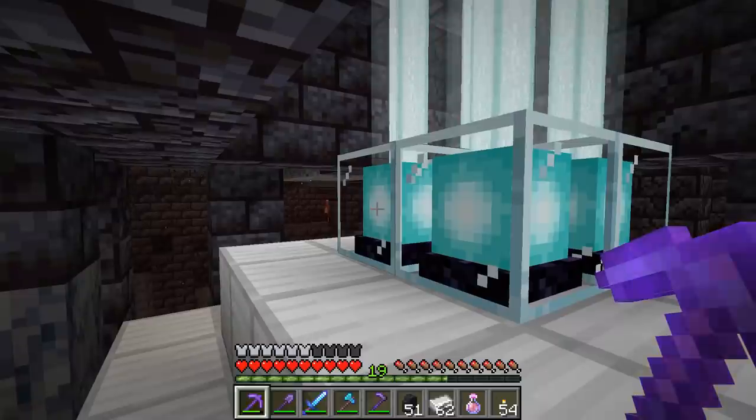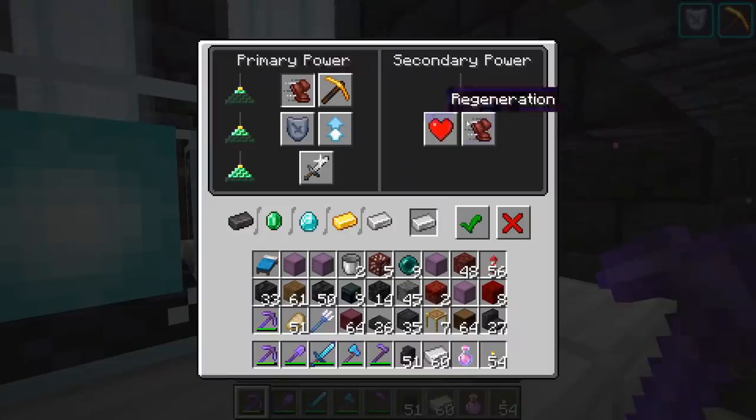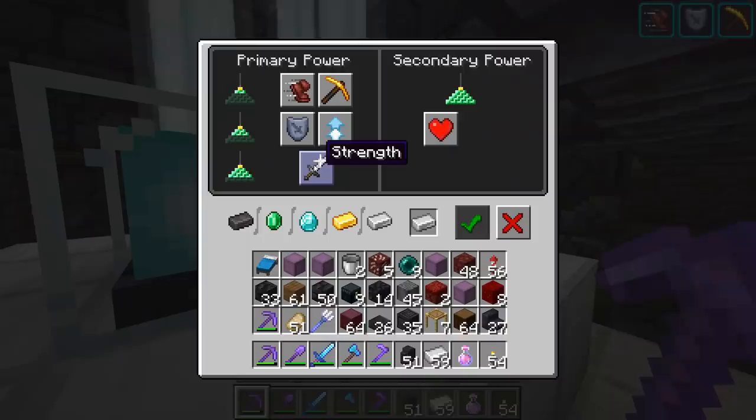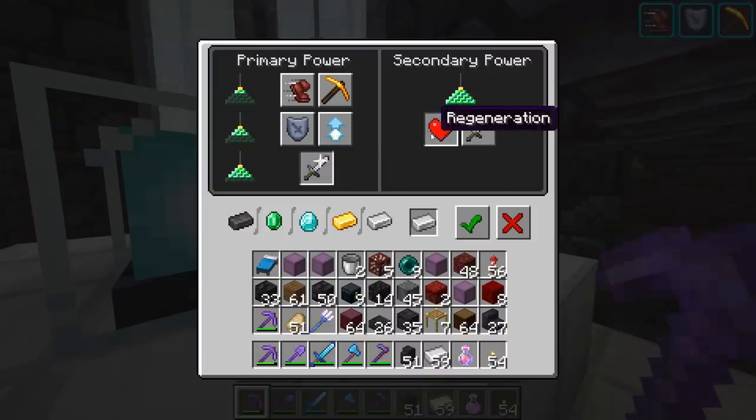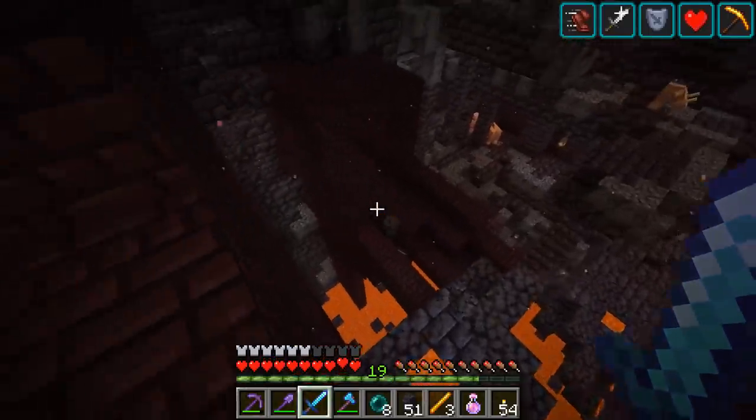We're going to go for the full deal here — Haste 2, resistance for sure, Resistance 2. Do we want Speed 2? We'll try it out. And then finally we'll go for Strength and Regen. With that it should be much easier to work around here now.